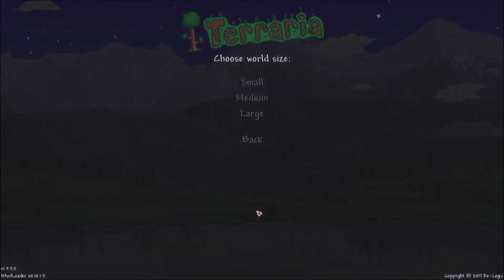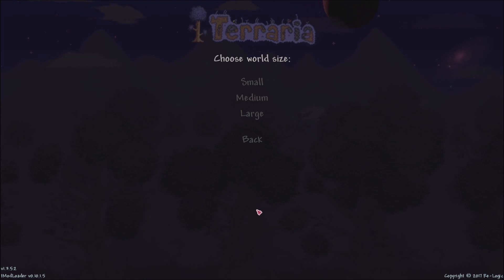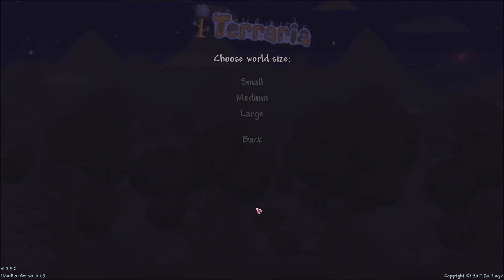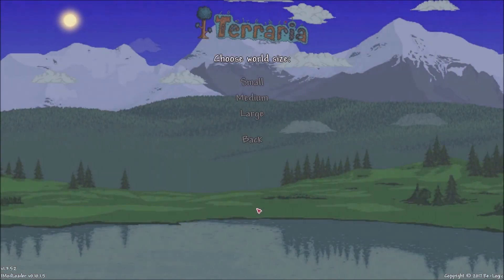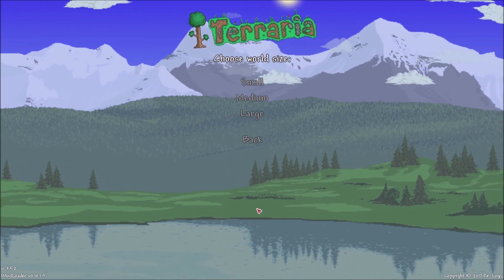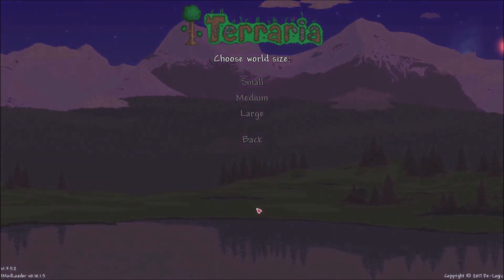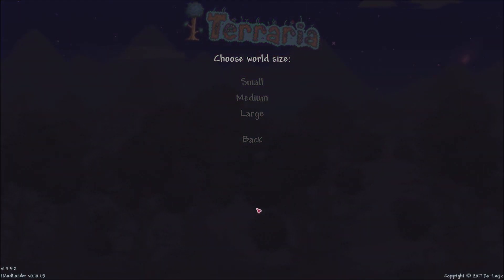Most of the time you're going to be finding the Enchanted Sword when you do this, because I'm not actually sure about the exact chances. As far as I can remember, there's about a 1 in 30 chance that you find a Shrine that's actually real, and when you break that Shrine you have a 1 in 10 chance to get the Arkhalis and a 9 out of 10 chance to get the Enchanted Sword.